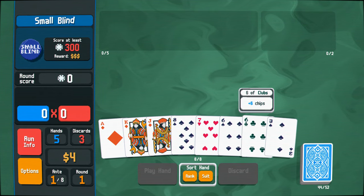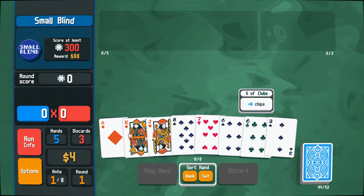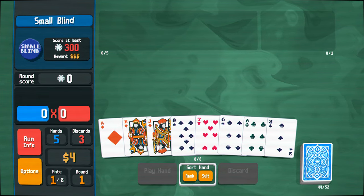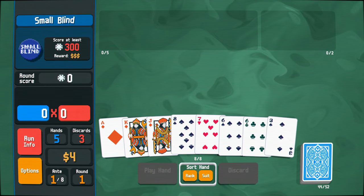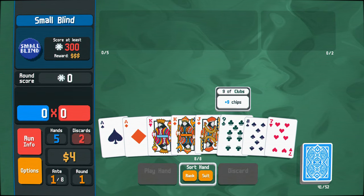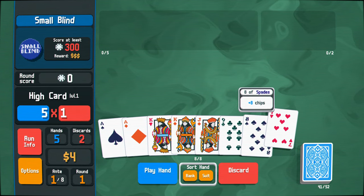But we've got 6, 7, 8. We could throw a few away and see if we can get some good stuff here. Go with some discards and see what we can get. I'm going to gamble here and discard these three. That didn't work out in my favour at all, really. 7, 8, 9, 10.